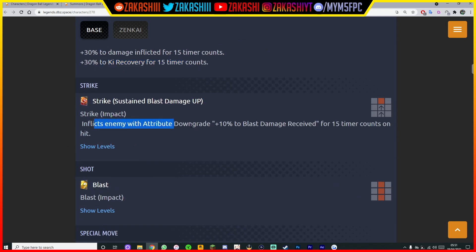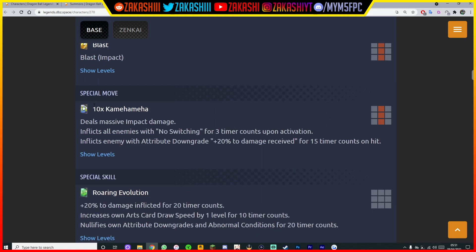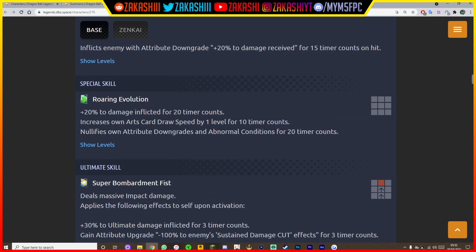His strike arts inflict an enemy attribute downgrade of plus 10% to last damage received, so he works well in tandem with Super Saiyan 4 Vegeta — they're both Zenkais. His special move, 'Times 10,' deals massive impact damage and inflicts all enemies with no switching for 4 time counts — I love this so much, just like Vegeta or Blue. It guarantees you land it instead of them switching out. It also inflicts an attribute downgrade of plus 20% damage received on hit.